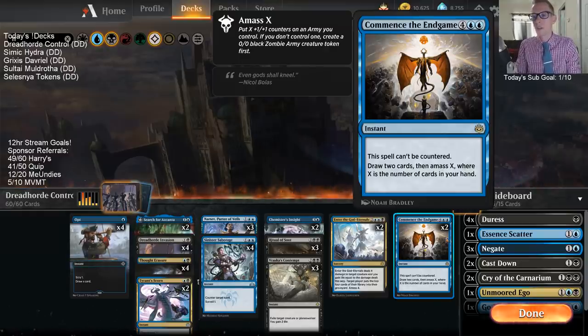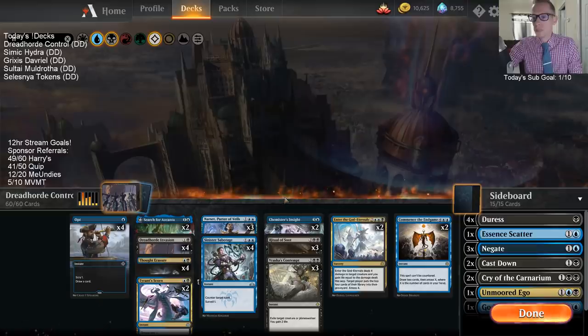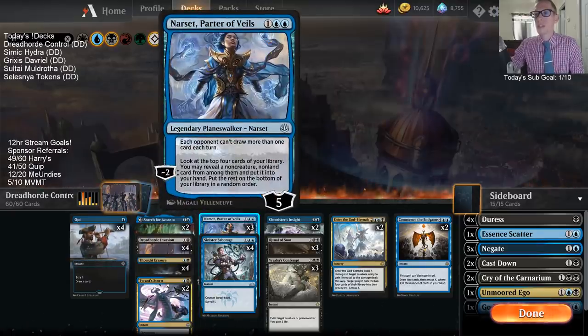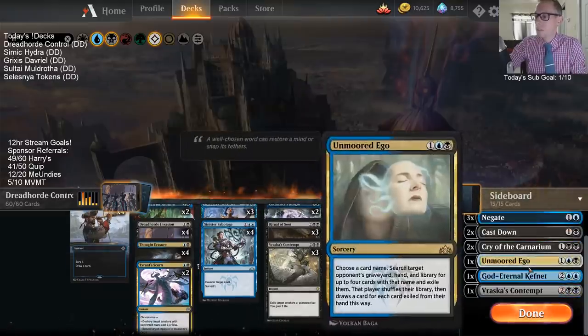It can harken back to Torrential Gearhulk plus Glimmer of Genius for those of you that played back in Kaladesh Standard. But this one also cannot be countered. So we have our normal control elements: some sweepers with Ritual of Soot, card draw with Chemister's Insight, some spot removal with Contempt and Scorn, and some counter magic with Sabotage. Also some Narsets to help us find anything in our deck, because everything in our deck is a spell. We don't have any creatures.